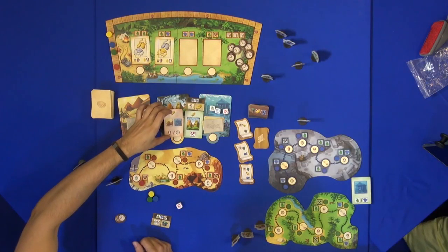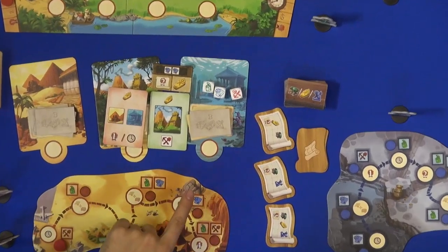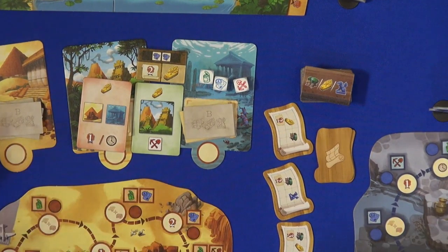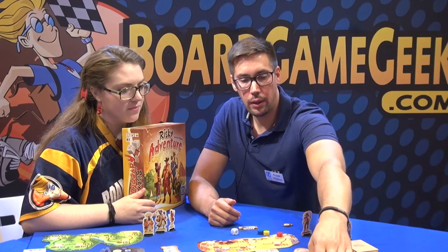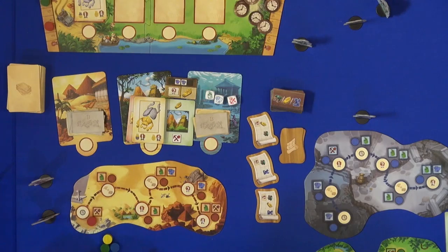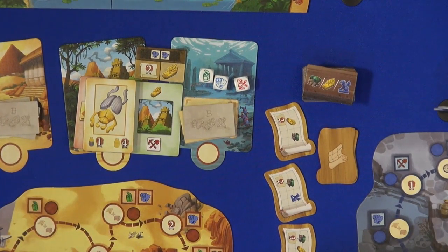Then we have the bonuses, which are the red equipment cards. Those basically say every time you're successful in getting an artifact out of the sea or out of the desert, you can choose to get either another point or get a clock for the next turn. There's also a little set collection mechanic — the scarab: if you have a head part it's one point, if you have a bottom part it's one point, but if you have the full set it's four points at the end of the game.